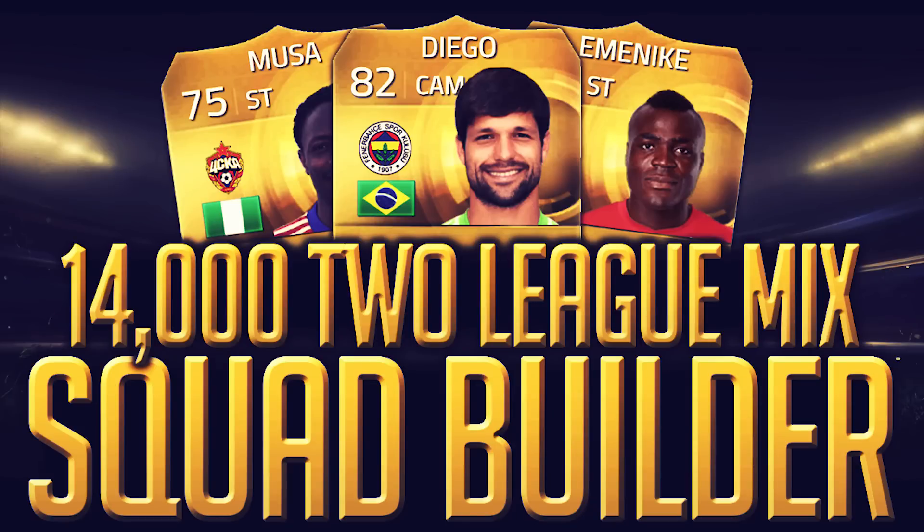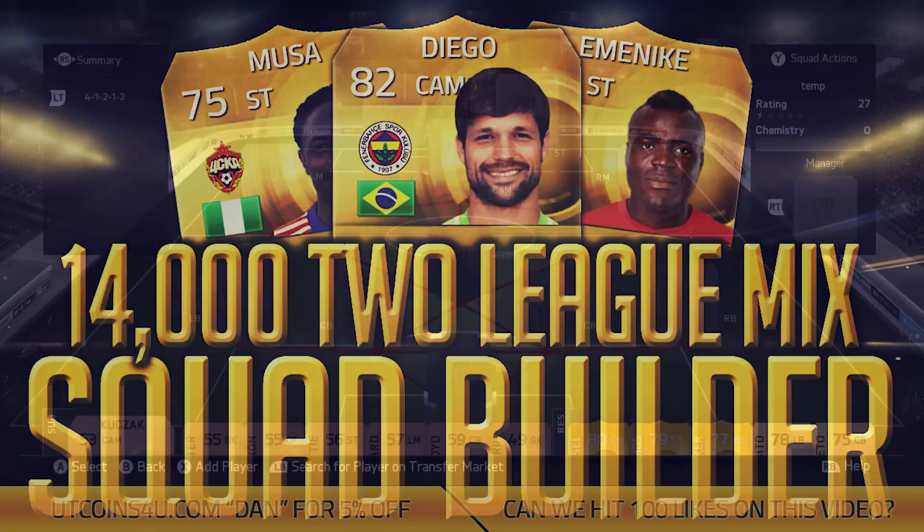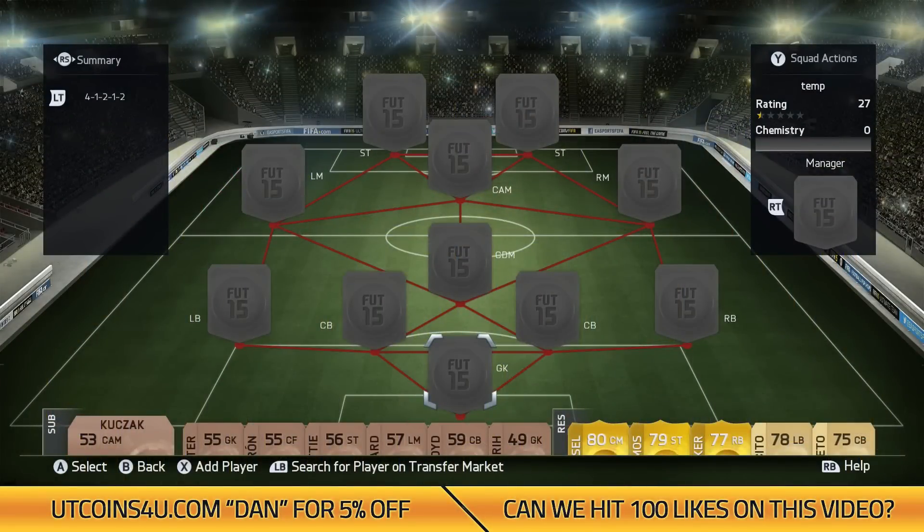Hey, what's up guys? Dan here. We'll do a new FIFA 15 squad. We've got a nice cheap squad for you today — a 14k two-league mix, which is the Turkish league and the Russian league. We've got players like Moussa, Diego and Emonique in it. It's really overpowered. Let's get into the video.